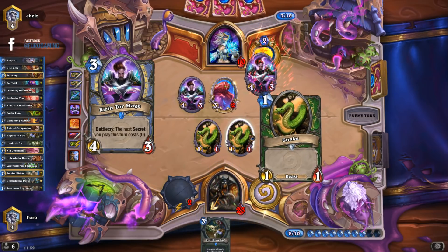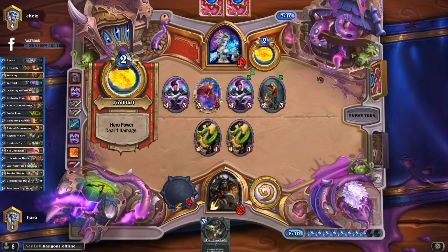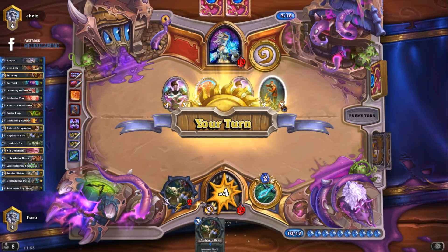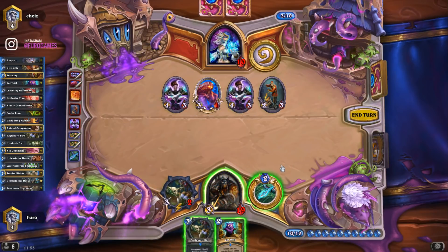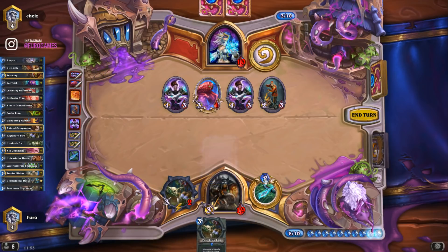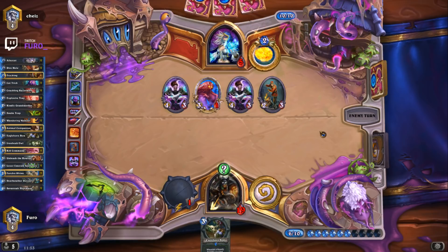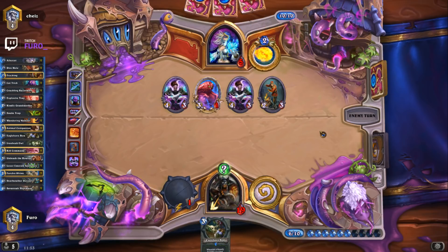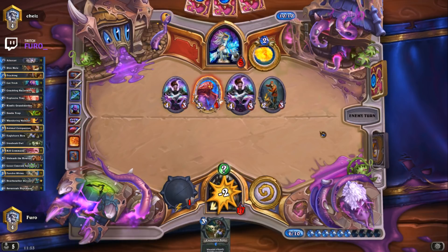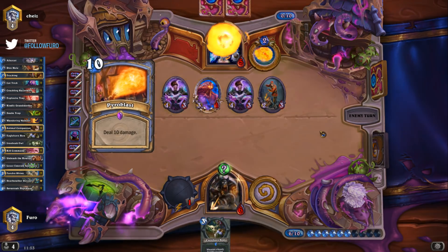Fire Blast and one snake killed — another Kirin Tor Mage. He deals four, then trades — we're down to 19. He still needs a bit more. If that's Fireball to the face the right card, he could be in trouble — down to five now. We just need one turn. He has 13 on board plus Fire Blast, missing five points — he needs a Violet Spellslinger or a Fireball. Otherwise we are winning. This will be very close. He already used Frostbolt — but a Pyroblast!